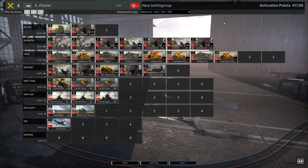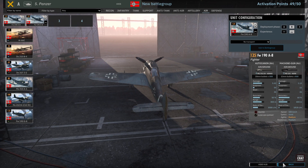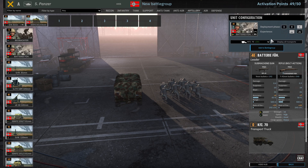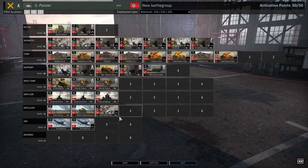Do I really need fighter bombers with that amount of artillery? Or should I just take more Focke-Wulfs? Yeah — more Focke-Wulfs. Then I've got one point for artillery and that's gonna go for Batterie Führer. Let's have them come in half tracks as well.